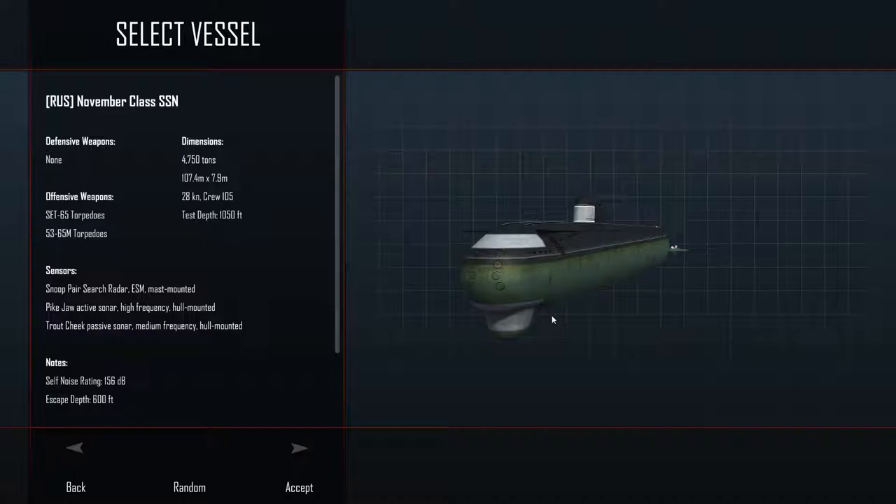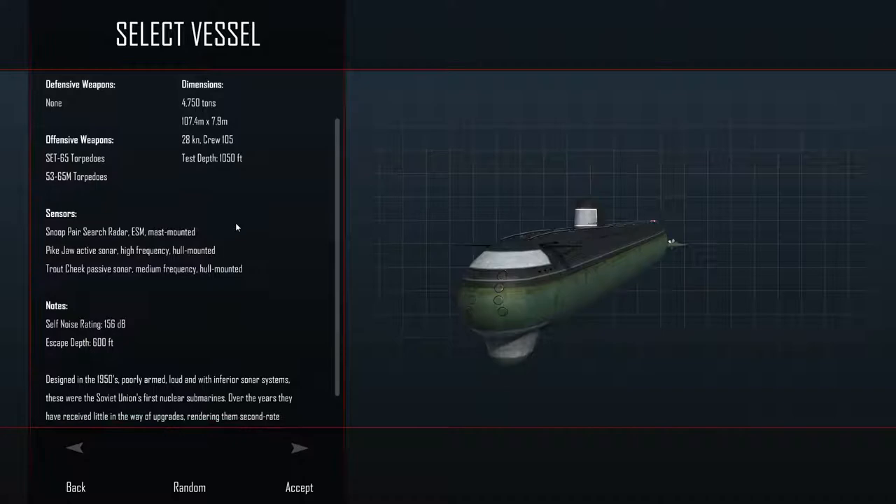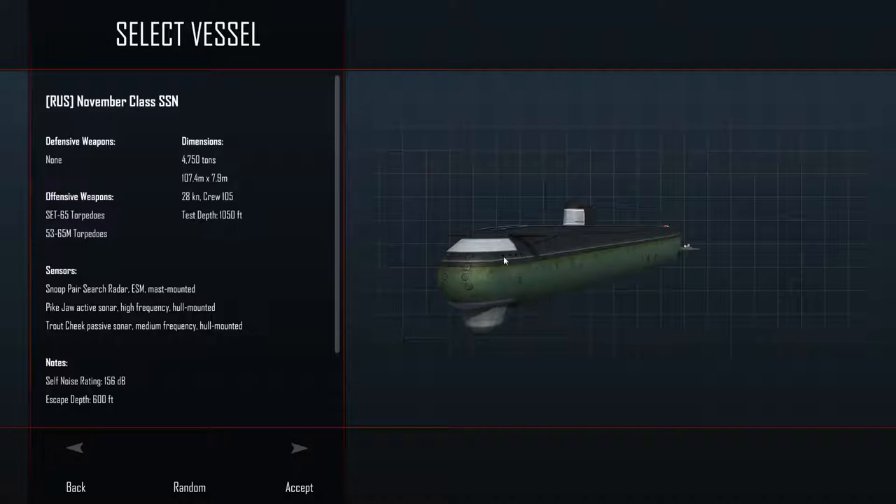But we can do some basic history. The November class was the first Soviet nuclear submarine, taken into service about three and a half years or so after the first American nuclear submarine. So in the 1968 campaign in the game, the November class is quite outdated compared to the newer American nuclear submarines.